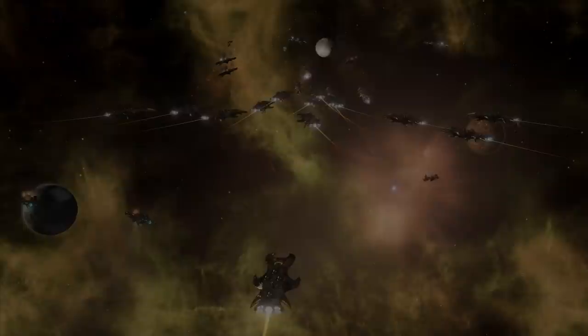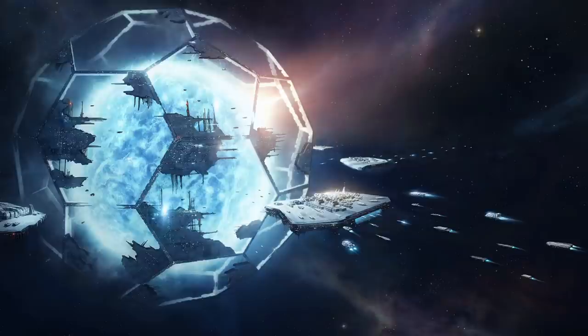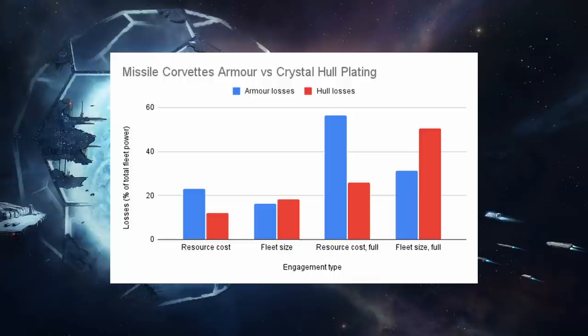So how did these fleets do? When you had fleets with equal economic cost, the corvettes with armor lost dramatically — not only did they lose, but they took massive casualties, twice the casualties of the crystal hull plating fleet. This is basically down to the differing fleet sizes: armored ships cost about 65 for 10,700 alloys, whereas for the same alloys you could get 80 corvettes with crystal hull plating. 80 corvettes with an extra 15 weapon slots are going to do better than 65.